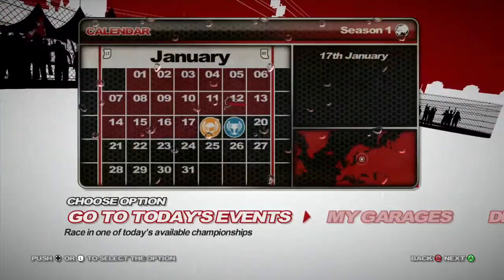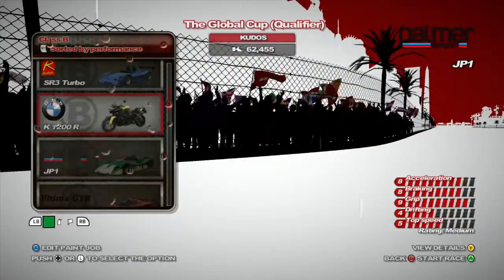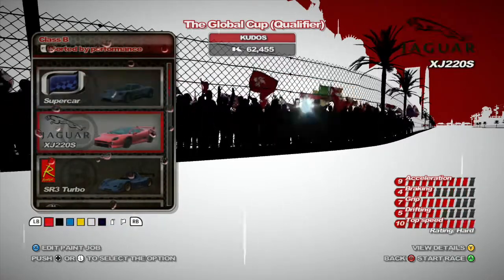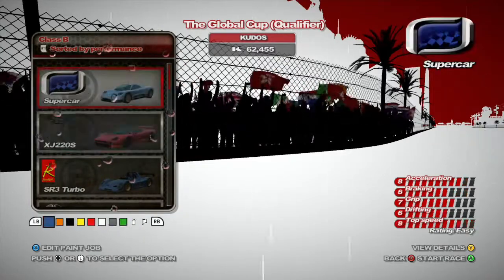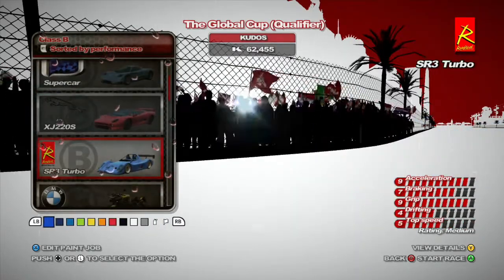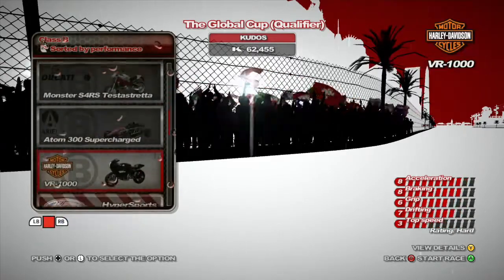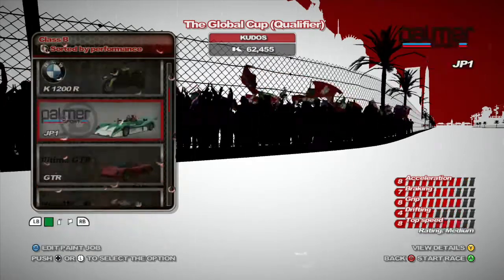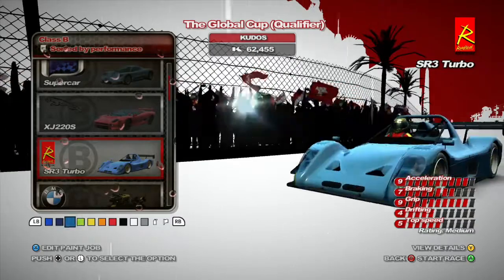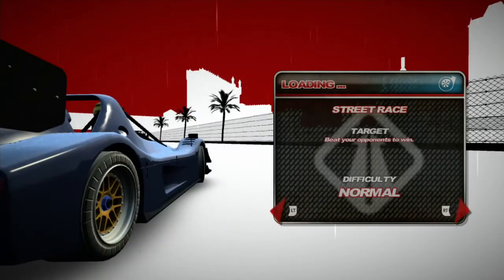We're not quite out of the professional league yet though. So this qualifier is going to probably be the one that gets us out into something higher. We're in B-class now. Let's take a look and see what car we want to give a shot. I want to give this a shot because that looks really powerful with the grip and the drifting. But the Radical as well looks very powerful too. I think I might give the Radical a try — if it's not quick enough, we'll drive the supercar instead.